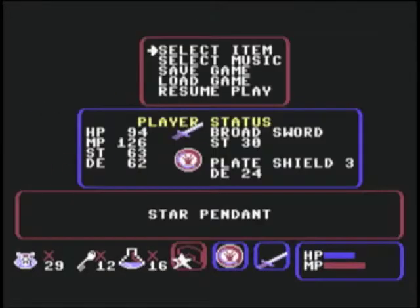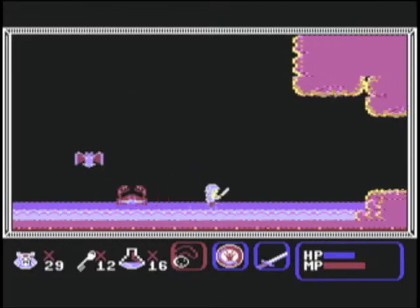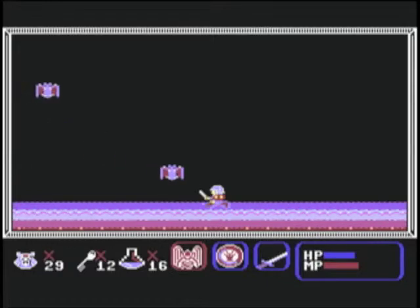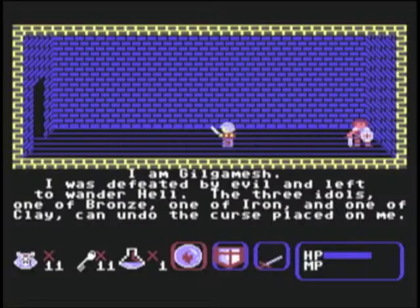So finally, we reach the crab and destroy it with the magic glass that I found on level eight. So we now have the bronze and clay idols. But where is the iron idol? Honestly, I can't remember. I've searched high and low, but I don't know where it is anymore.